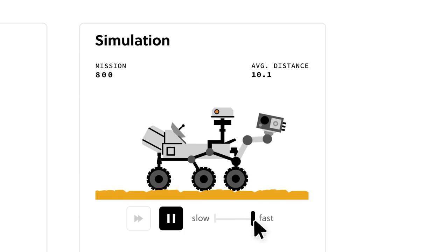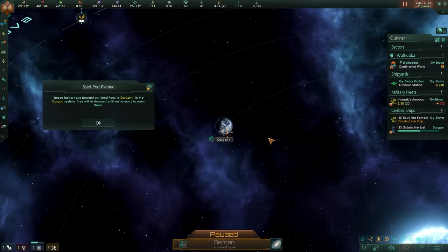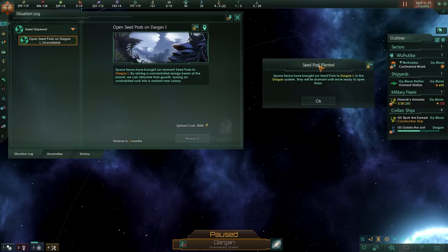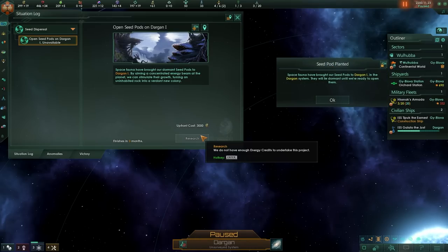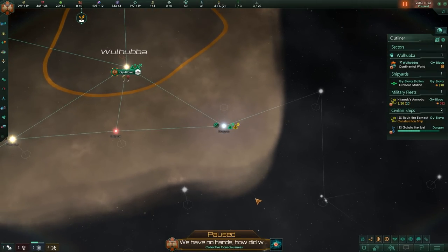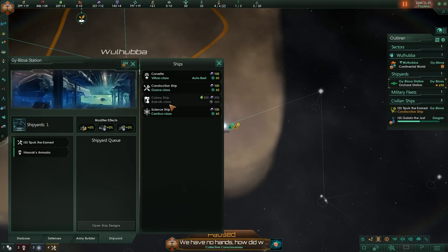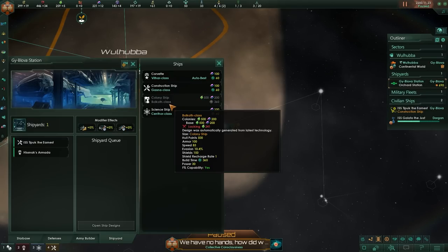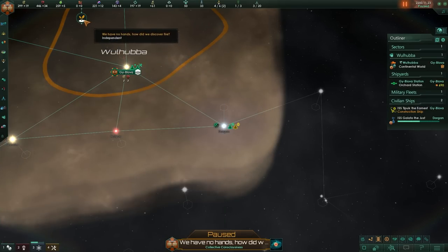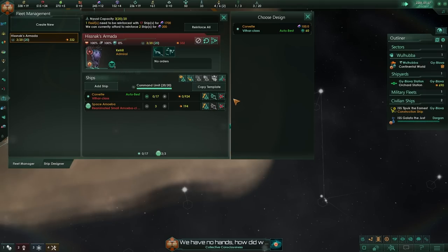The Tajanki have brought the seed pods to the system next door. We could hypothetically spend 3,000 energy to open them and get a colony, but it's basically next door, so a colony ship is just a cheaper option at this range. At least we get a couple of cool icons. The Tajanki will move on, and in the meantime, we're going to start ramping up our fleet power.